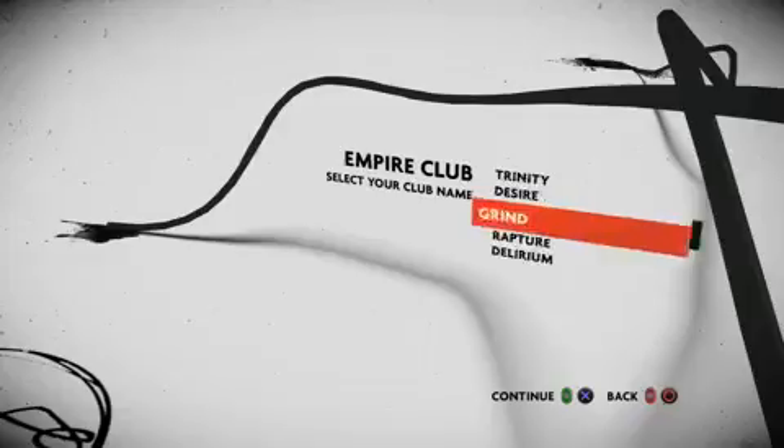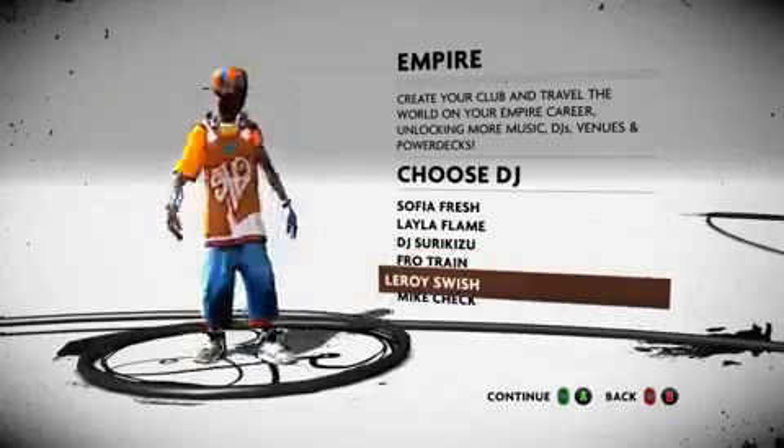So you pick a brand, you pick a club name, you pick your DJ, and it gives people that experience to see that brand go from a poster on the wall to a huge inflatable version of your logo hanging from the ceiling in a giant Las Vegas club.